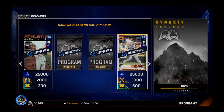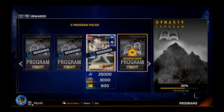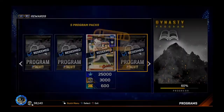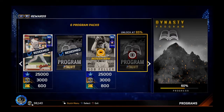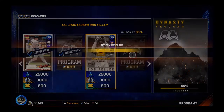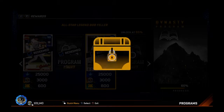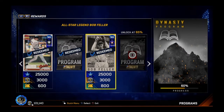You get 25,000 XP, which is pointless for me at this point, 3,000 stubs and 600 tickets, and here are 5 program packs. And yes, look at that — I went all the way to the Bob Feller as well: 99 overall All-Star Edition starting pitcher. That is extremely cool. Now I've got a 99 overall Vida Blue, 99 overall Bob Feller, and a 98 overall Felix Hernandez. Those are my three best pitcher cards.